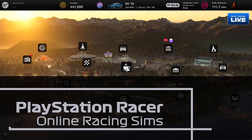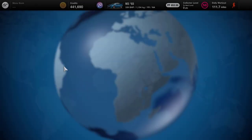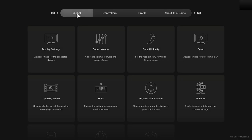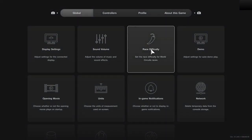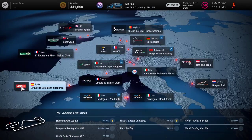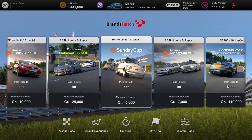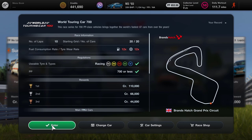Hello and welcome to PlayStation Racer. My name is Mitchell Morgan and today we are heading back to Europe for the last of the races at Brands Hatch. But before we do that, I'm just going to check that we've got the race difficulty set to normal. We've been doing some grinding recently, so I just want to make sure we have it on our usual setting. We head over to Brands Hatch and we are first on all of the races with the exception of the World Touring Car 700, the topic of this particular video.